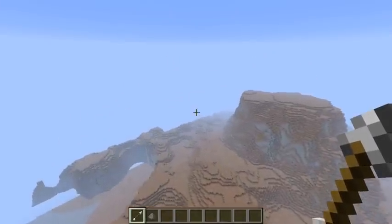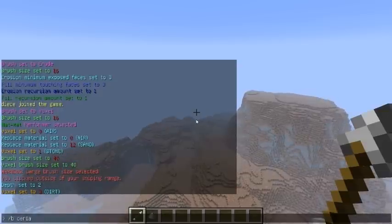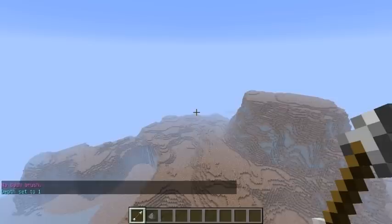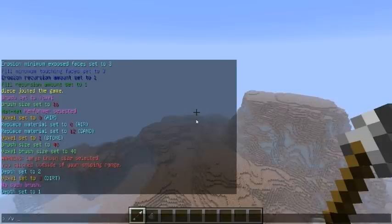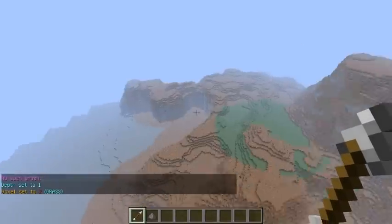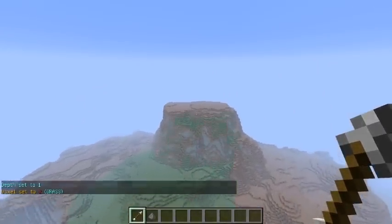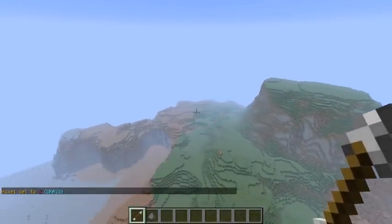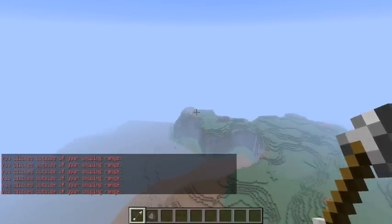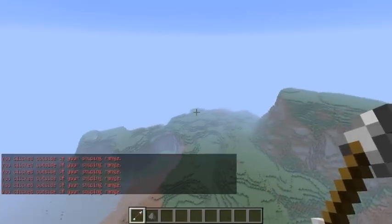What we're going to do now is slash B overlay D1 and slash V grass. This is just going to create a nice grass layer. Beautiful, isn't it? Now it's coming together — it's starting to look like a legit island, I guess you could call it.